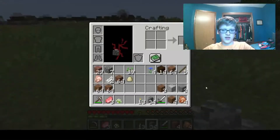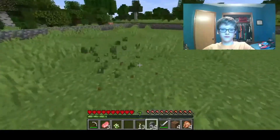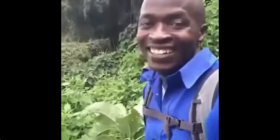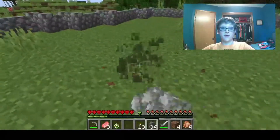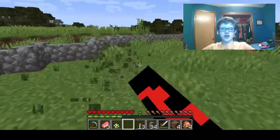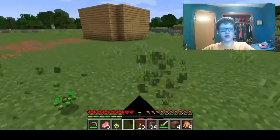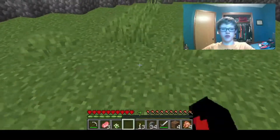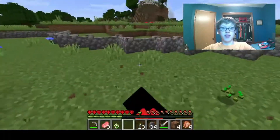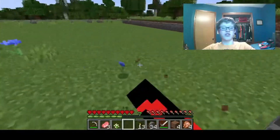Now let's make a fence gate. Oh my gosh, all the grass moved! We'll probably replace all this stuff with prettier things. I am feeling mighty safe right now. I would make it two layers but I don't even think spiders can crawl over it. Spider jockeys maybe, but that's like every 100 spiders — I've only seen two ever in Minecraft.